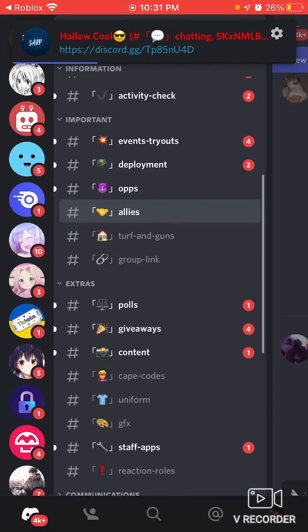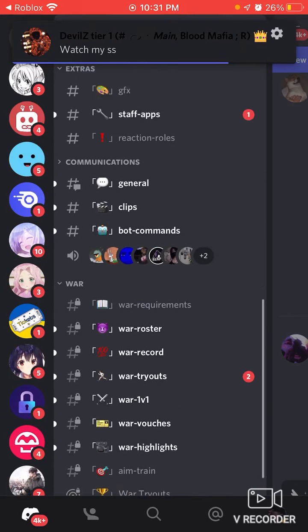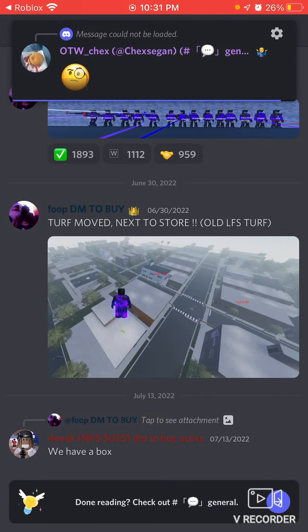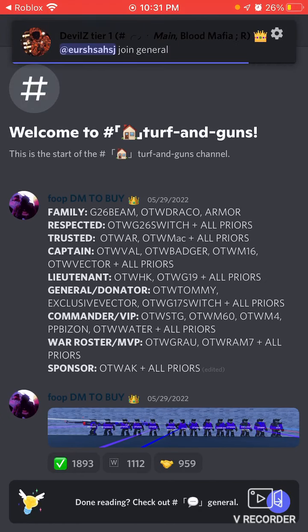You can see right here that turf is near the gun store — literally right there was a gun store. Go to turf and guns. Family, G26, OTW, Draco, armor, respected, OTW, G26, syringe, plus all priors.